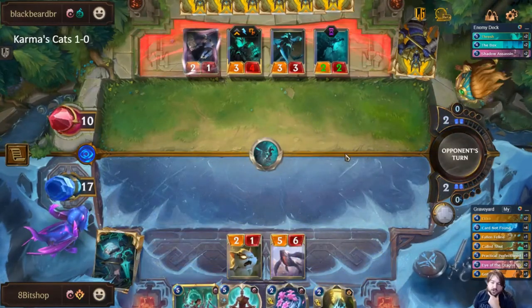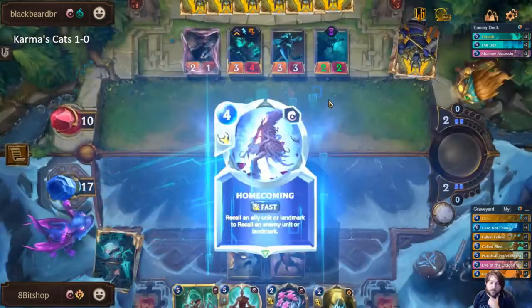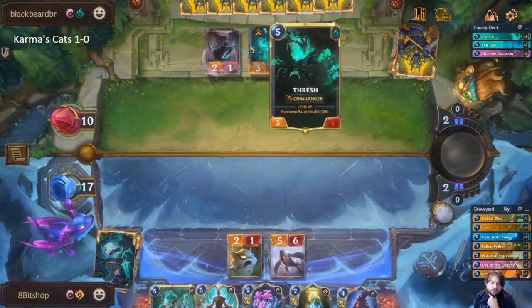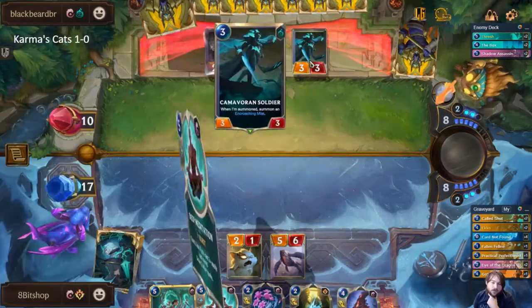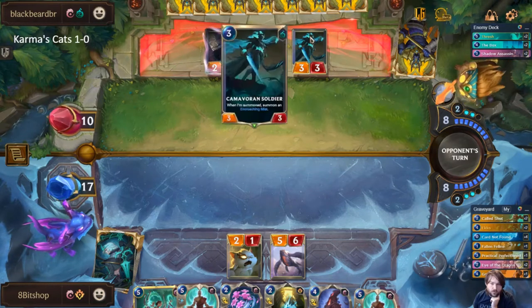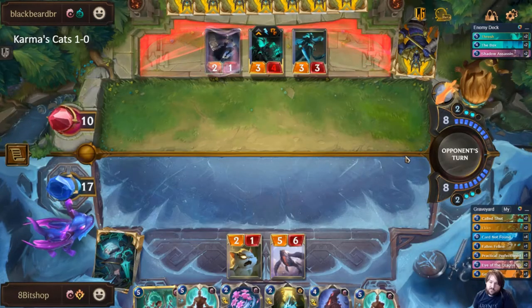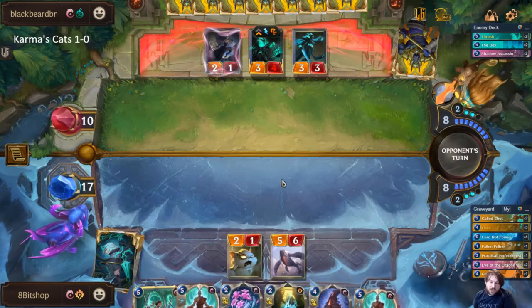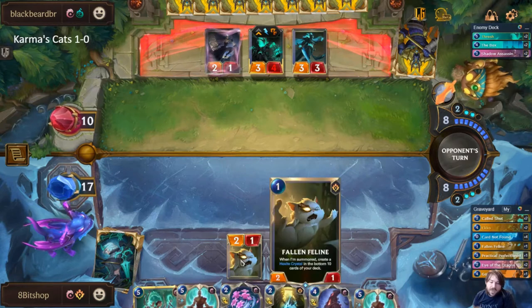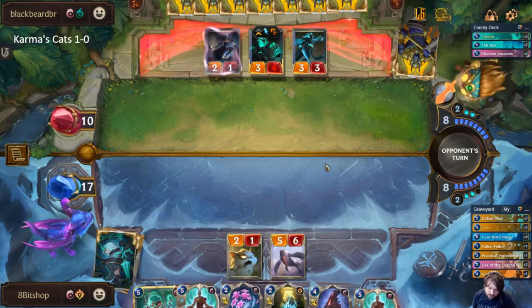We'll go ahead and play our Called Shot, then bank the last two spell mana. He still needs three units to die. It's possible they set this up through more ephemeral units, but if they get a setup I'll just bounce it. I expect what's going to happen is with the current board space he's in the swing, pull the cat, and then I can Hexite Crystal and make sure it dies before it levels.